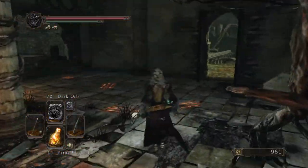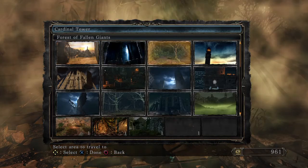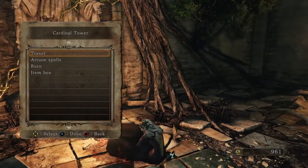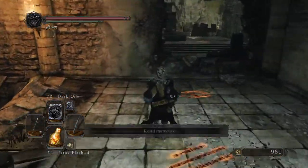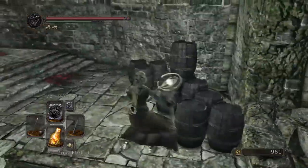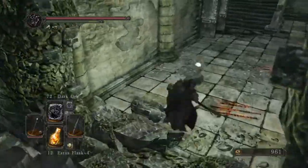I'm at the Cardinal Tower — I'll even rest up and show you. So this is Cardinal Tower right here. That door I just told you about is gonna be right here. You blow up these fire bombs — I'm not gonna break myself because I'll die.